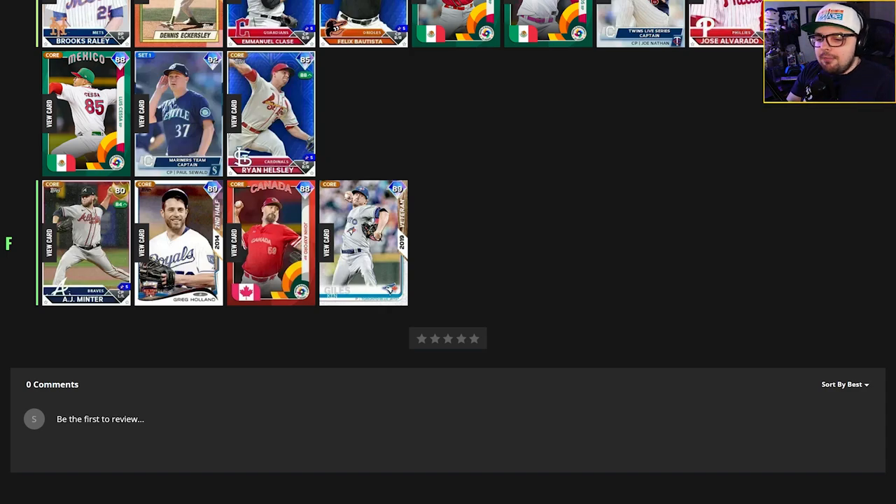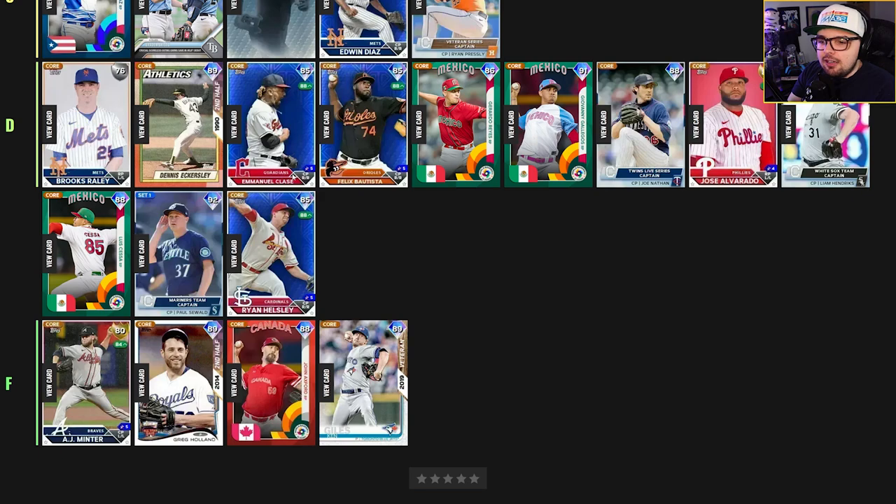In the F tier, all of these cards without any boosts are just okay. If you're just starting off and looking to get some diamond relievers or solid lefties like AJ Minter, they have a place in the bullpen. These guys are all diamonds except for a couple lefties I threw in. In the D tier, Brooks Raley and Jose Alvarado are there. Cards like Batista and Healthier are good because you have some high velocity and they are live series cards, but these relievers are lacking a little on attributes or pitch mix.